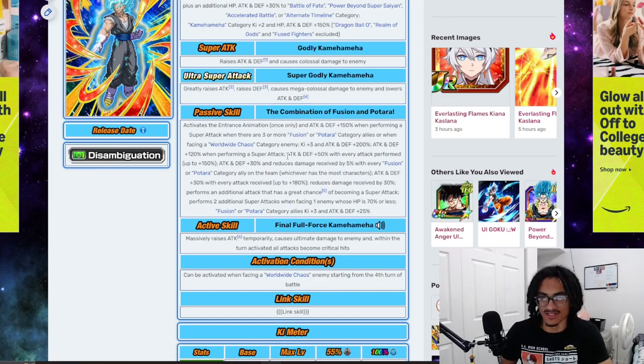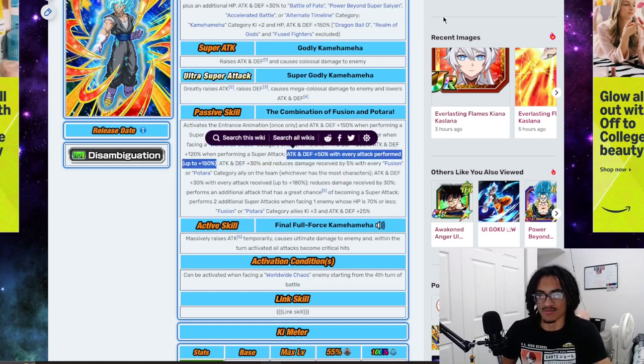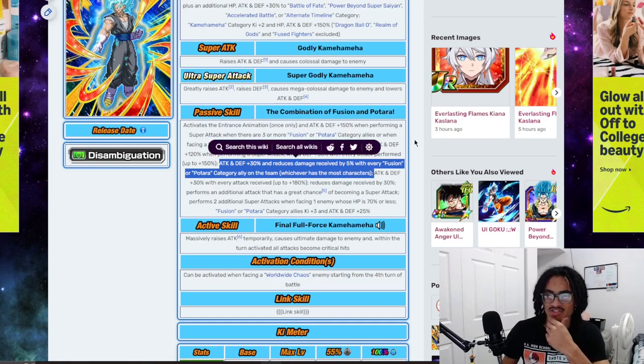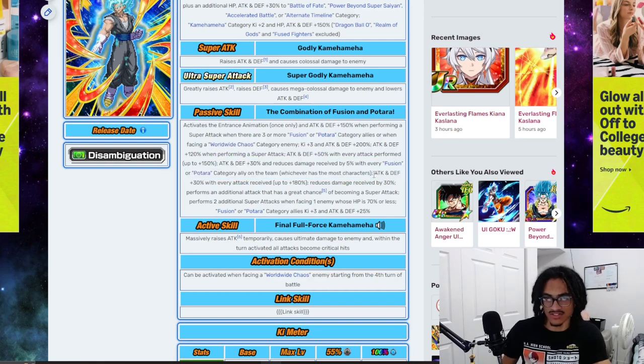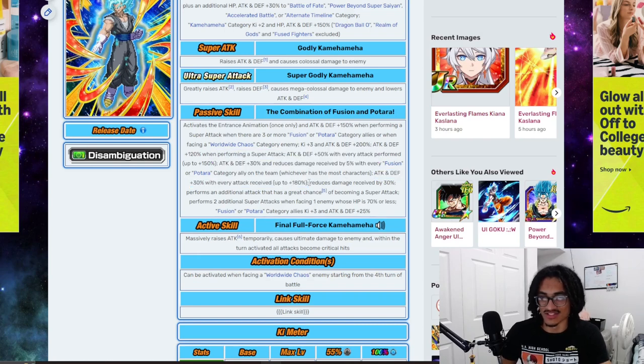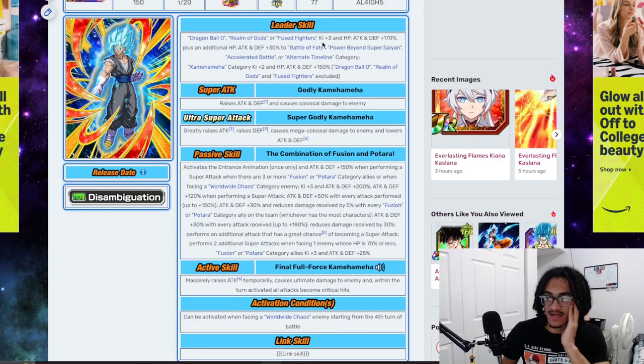He also gets 50% attack and defense with every attack performed, up to 150%, so he's just getting more and more stats. And he gets 30% attack and defense as well as 5% damage reduction with every Fusion or Batara category ally on the team — whichever has the most characters — so he can just get that damage reduction for free, provided you're running those characters. And he also gets 30% attack and defense with each attack received, up to 180%. It's good that he is a Fuse Fighters leader because he can easily get those Fusion and Batara characters.